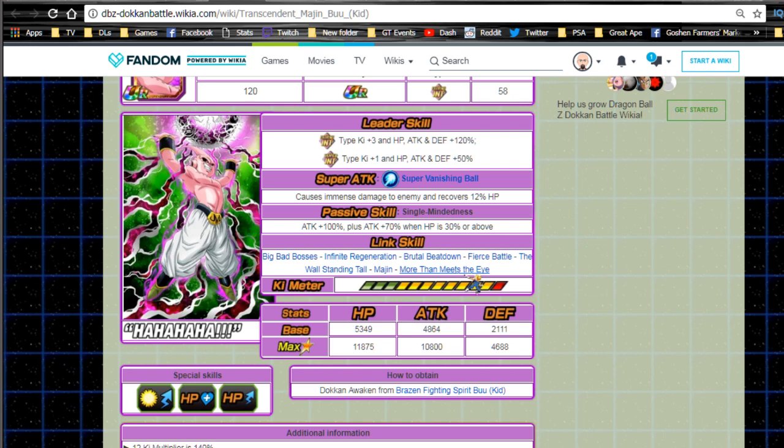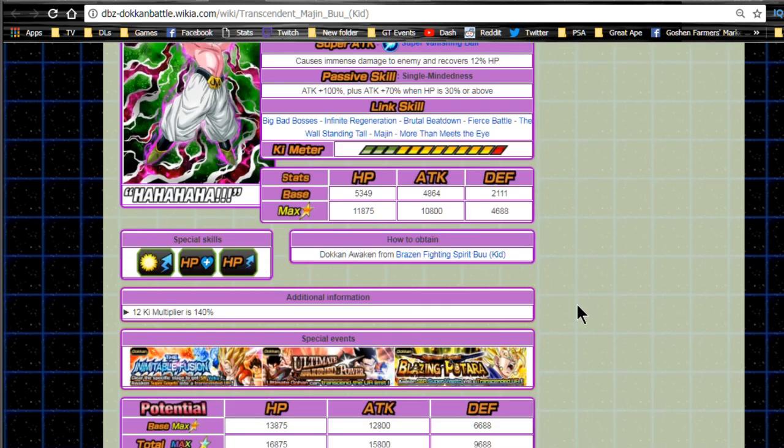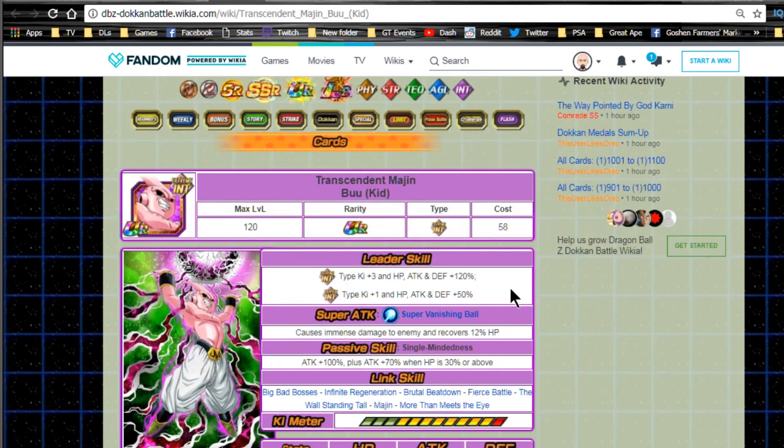His max stats are HP 11,875, Attack 10,800, and Defense 4,688. With max dupes the stats are HP 16,875, Attack 15,800, and Defense 9,688 - which is ridiculous. Even at base he's going to be doing really well. If I pull him I'll be going for his base awakening because you can't skip the base on a 120 lead, especially one who's going to be a staple on a mono villains team.